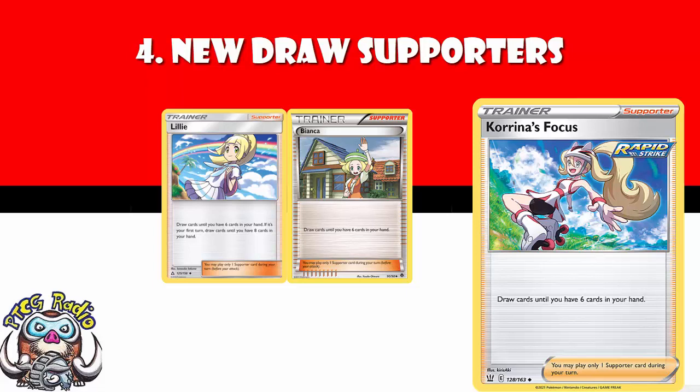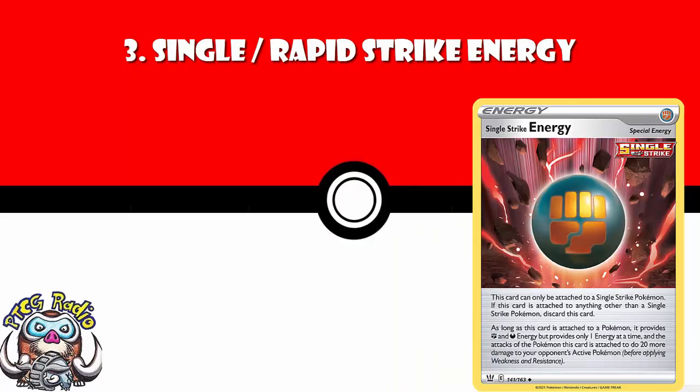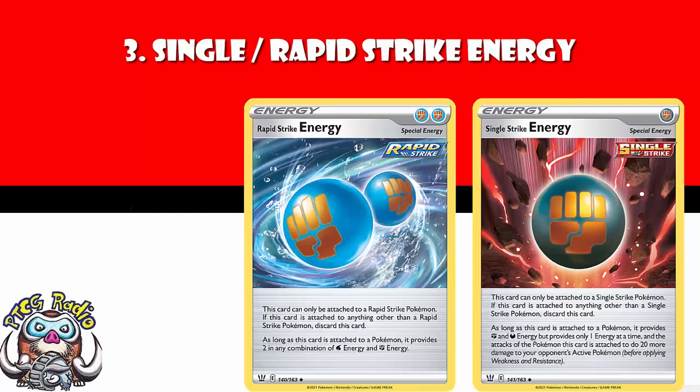In at number 3, we've got Single and Rapid Strike Energy. You can't really separate these two cards out — they are phenomenal energy cards that are going to be a four-of in any deck that can play them. Single Strike Energy does an extra 20 damage when attached to a Single Strike Pokemon — that's ridiculous. Rapid Strike Energy counts as two energy — but it's only Water and Fighting — when attached to a Rapid Strike Pokemon. If you're playing a Single or Rapid Strike deck, you are definitely going to be playing four of the respective card. And for that reason, they are top three cards.